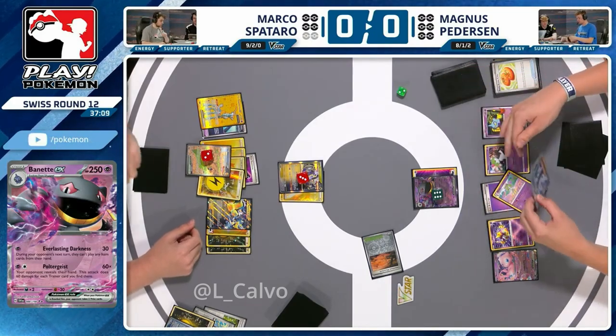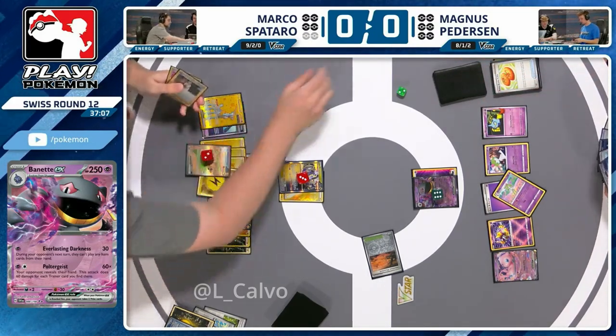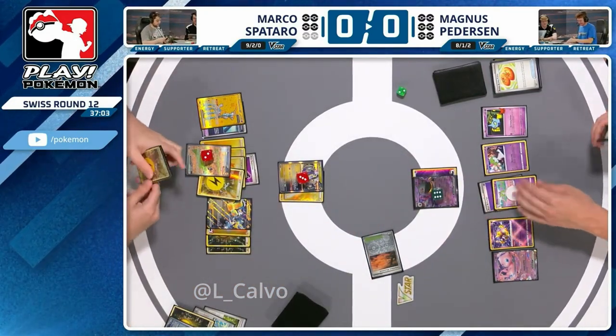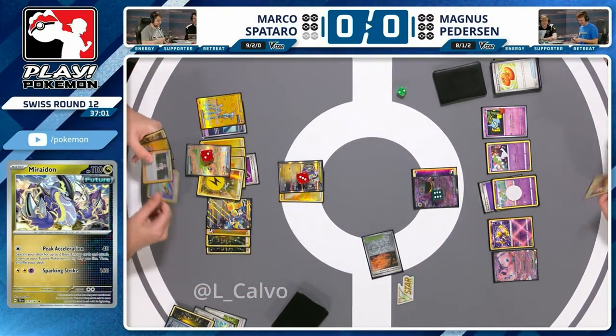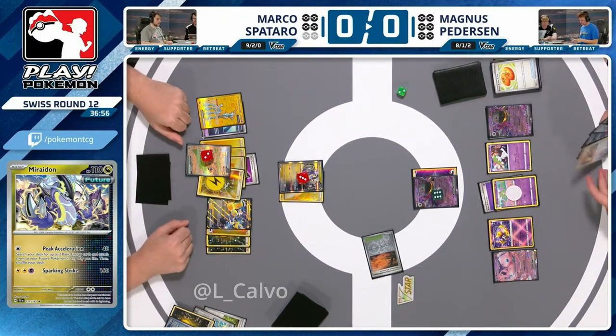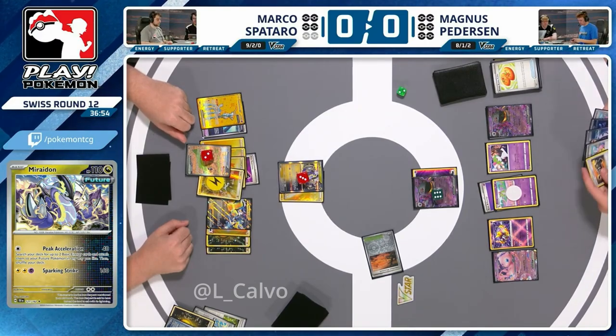Magnus is holding on to Professor Turo — that's probably the guaranteed supporter he'll play this turn to pick up the Baynet and re-establish another Baynet EX, undoing that turn. But again only getting 30 damage in — yes, you can do some shenanigans with Radiant Alakazam, but you're really lacking pressure here. Is there any other disruptive play we can make? You're just giving Marco time, and if Marco has time he's going to draw into those Future Boost Energy Capsules.